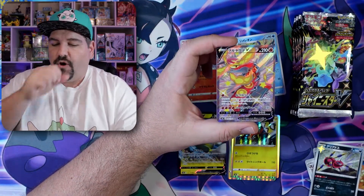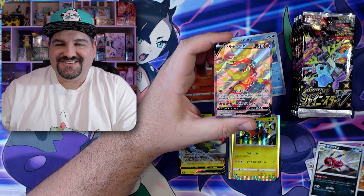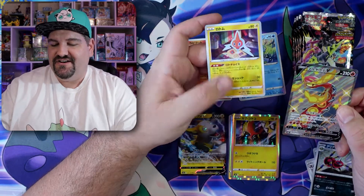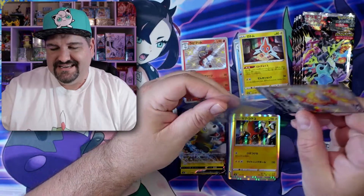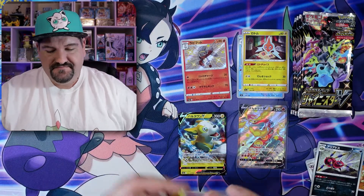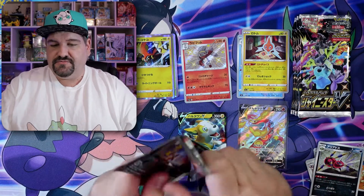There's a Tapu. Oh! Shiny V — Shiny Centiskorch! Wow, Shiny Centiskorch in this pack. There's a Rotom reverse. Like I said, this is really cool how they are setting these up. That was a really good pack. Really good pack.